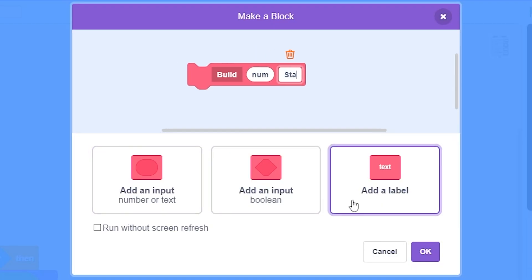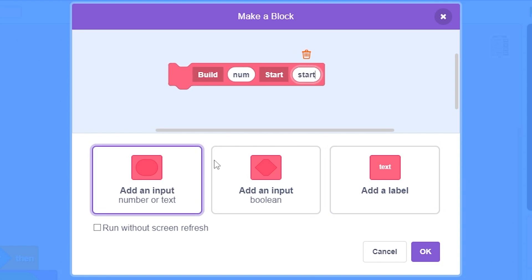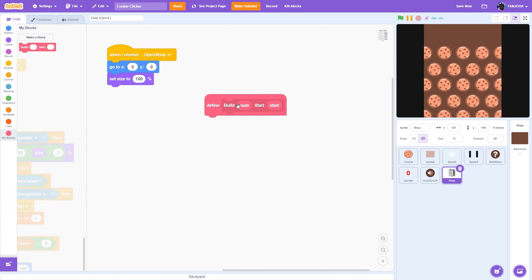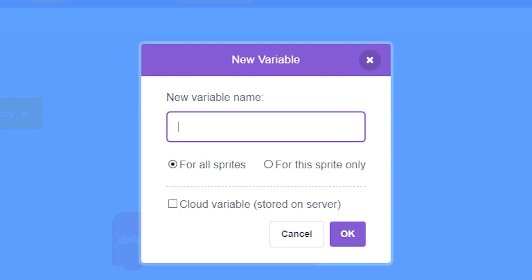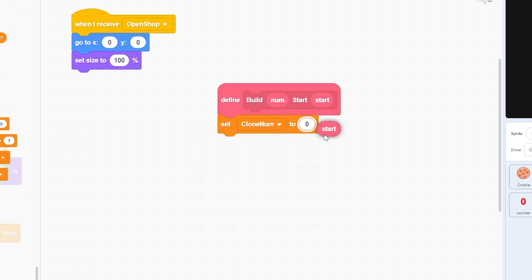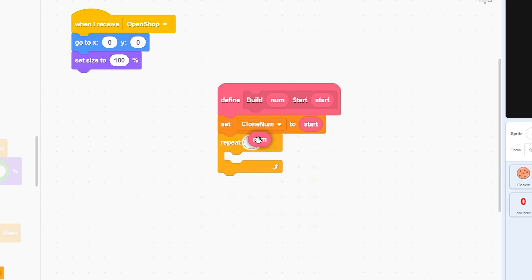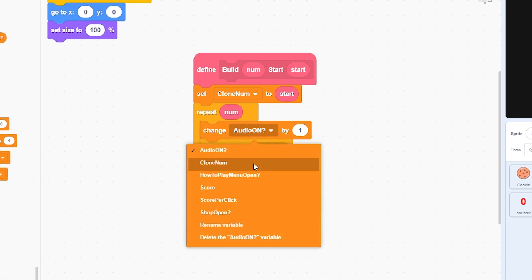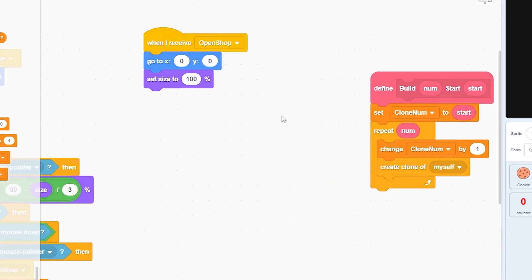We'll use a custom build block. Create a block called 'build' with a number input for the count and another for the start, with 'run without screen refresh' checked. Also make a variable called 'clone number' for this sprite only. In the block: set clone number to start, then repeat the build number — create a clone of myself and change clone number by one.